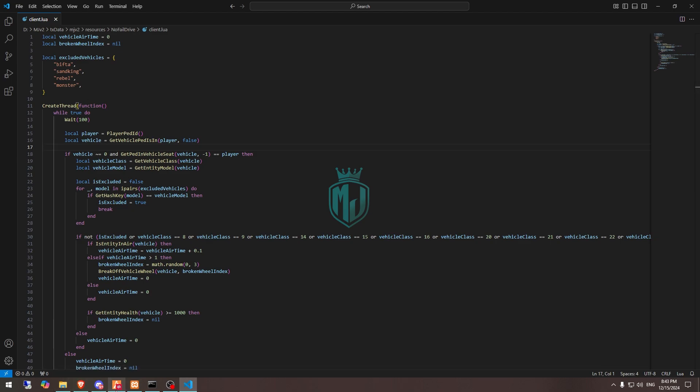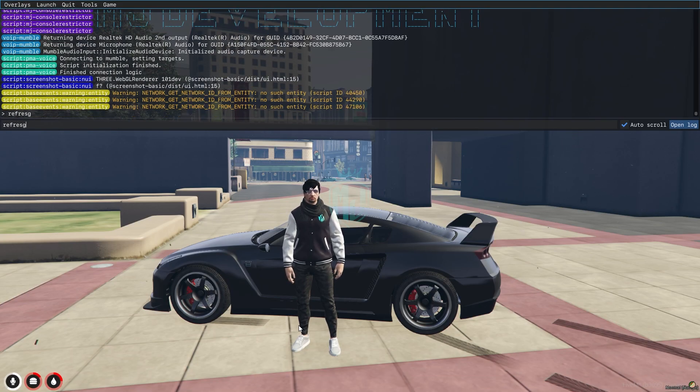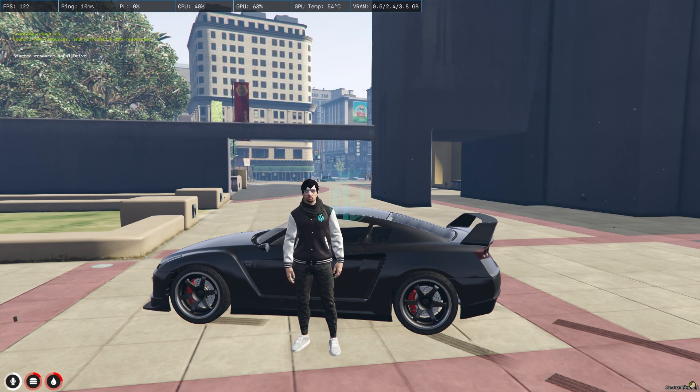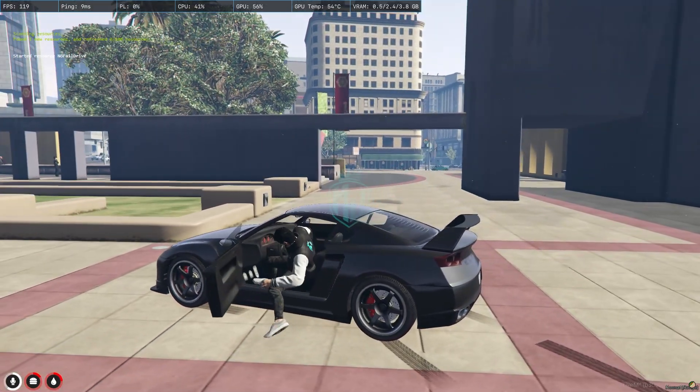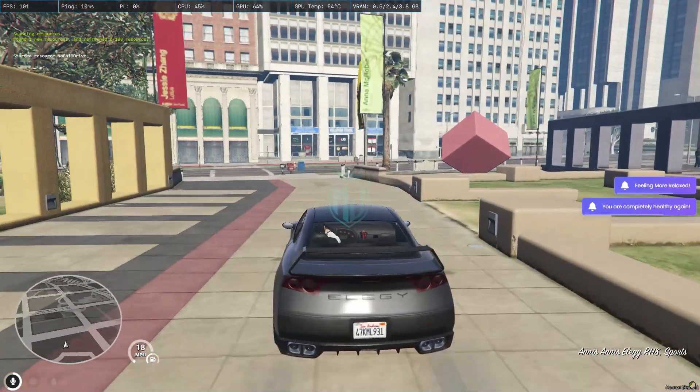These are the off-road vehicles which are allowed to jump from high reaches and buildings. Now let's start this script — we need to do refresh, ensure, and the script name. Our script is started, now let's try it. Let's get inside the vehicle and go.